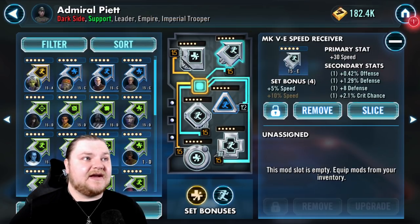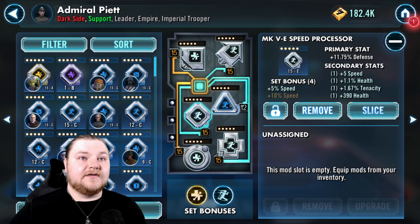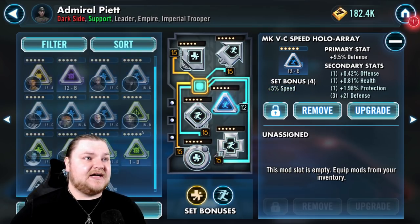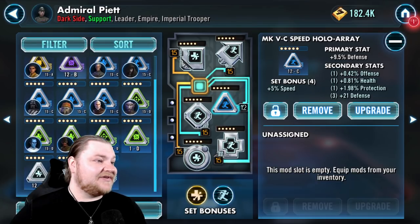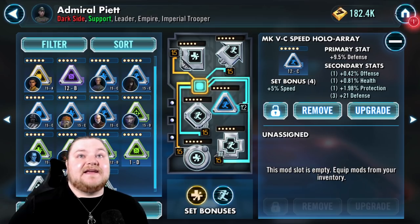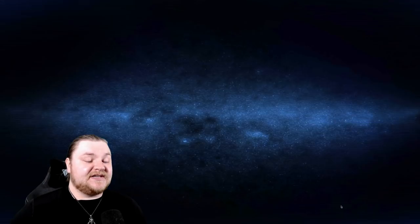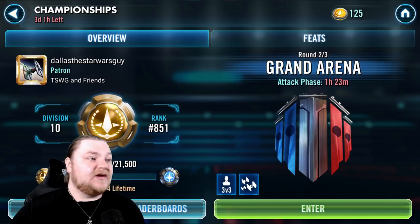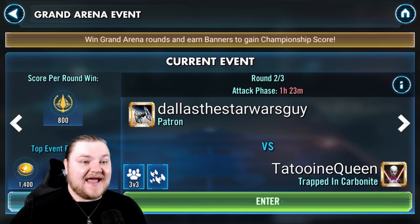His mods — what are we looking at here? 30 speed, perfect 4-5, nothing — that's got to get changed. 3-5, do we have another speed triangle? I don't think so. Speed and health — are we going to go with that set in the end? We'll see. Alright, you guys have been patient, let's take a look and get into some GAC.